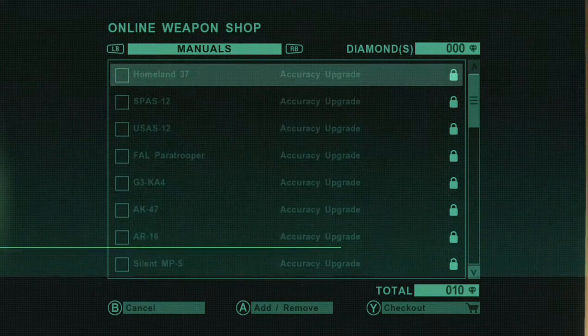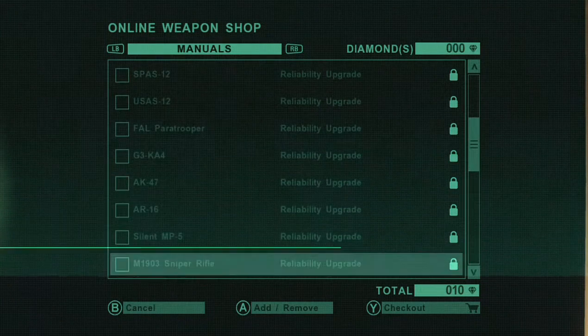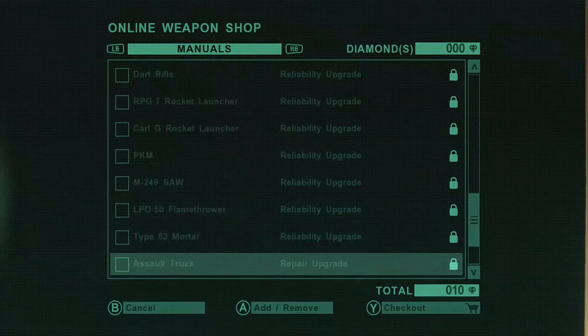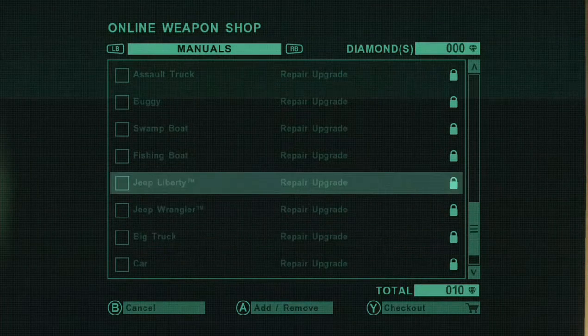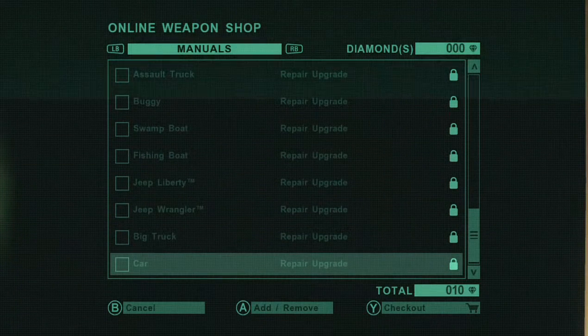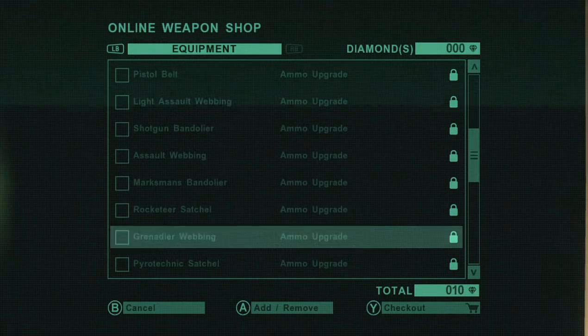We can also get manuals, which increase their accuracy and their reliability. And the repair upgrade, which is for the vehicles — it just means that you repair them quicker, I think. And then you can get upgrades for your ammo.